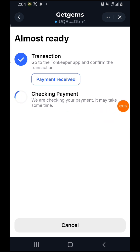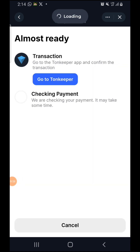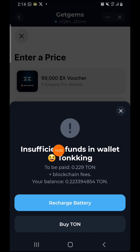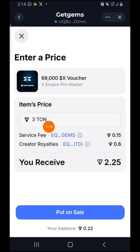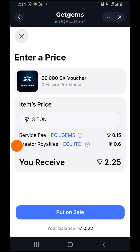It won't happen immediately — you need to be patient for someone to come and choose your NFT to buy. I changed my fixed price and they're going to charge 0.5–0.6 for creation fees, so I'm going to receive 2.25 TON. I pressed 'Put on Sale' and it shows 'Insufficient Funds,' so I don't have enough in my wallet right now and decided to hold. Once you pay 0.229 TON for the gas fee and confirm, when someone buys it your wallet will be credited automatically.